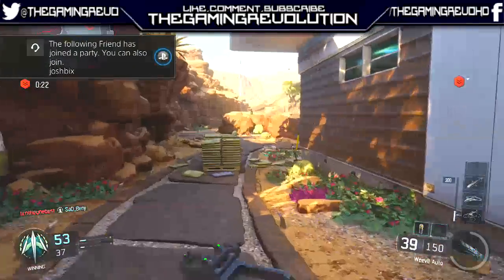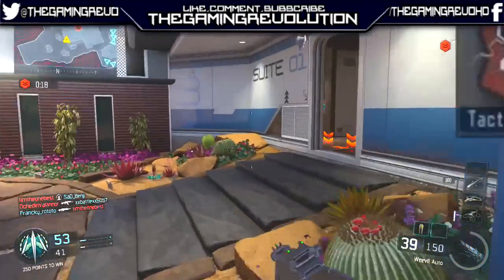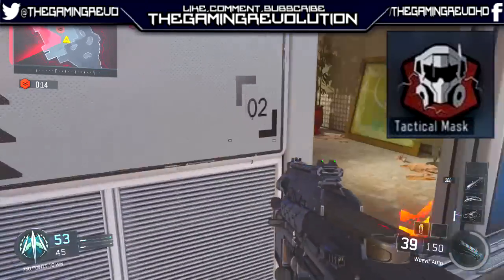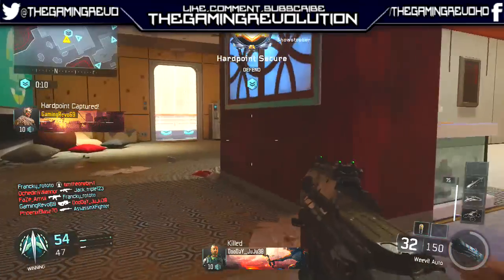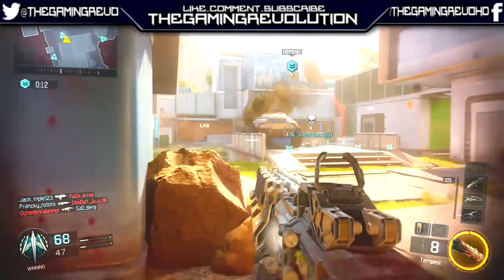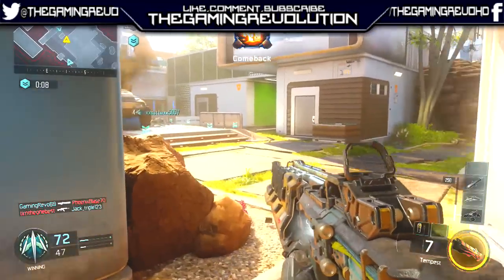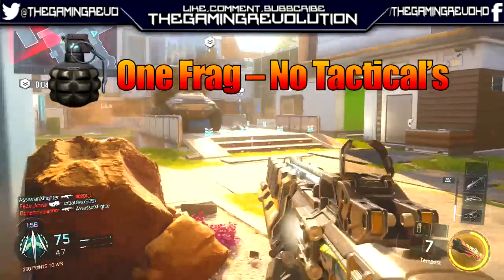Finally for Perk 3 I've decided to go with Tactical Mask because it reduces the effects of flash and concussion grenades. I find them to be really overpowered in Black Ops 3 — it's really annoying when you get stunned and can't move. I've also decided to go with one frag grenade since I had an extra point to spare.